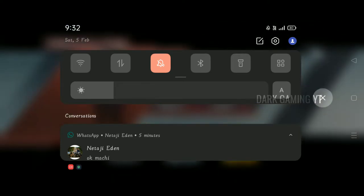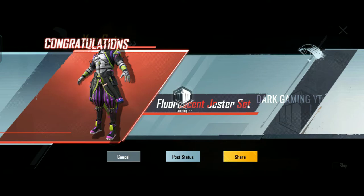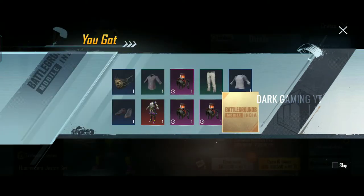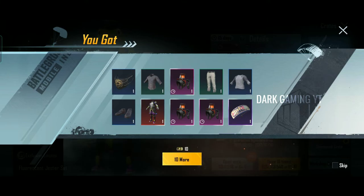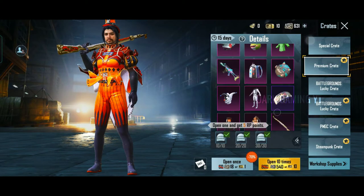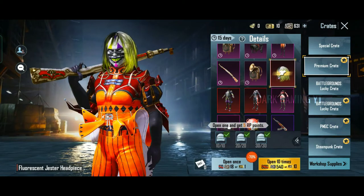3rd item — what is it? It's a mythical outfit! It's really rare level, guys. This is a Joker — a Floreson Jester set. This is an outfit that you can use as a mythic outfit. If you use this trick, you can try it.